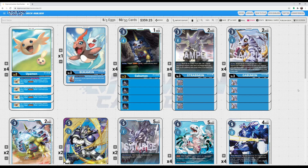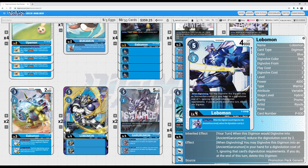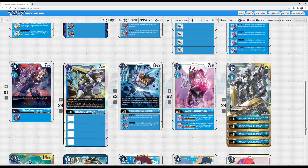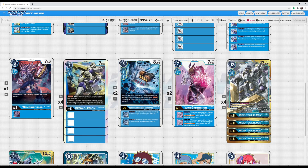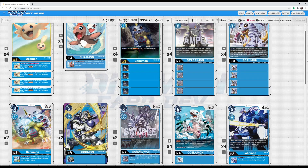I've got an updated Ancient Garurumon deck list as well as gameplay. Over the past couple of weeks we've been getting a lot of new promos. This one is the Lobomon that, when digivolving, lets you digivolve him into Ancient Garurumon for a cost of one, ignoring its summoning condition. At the end of the turn it is deleted, but you basically get easy access in one turn to Ancient Garurumon, who's just an absolutely crazy boss monster, and a lot of other Garurumon and Hybrid Spirit Warriors support in this deck.